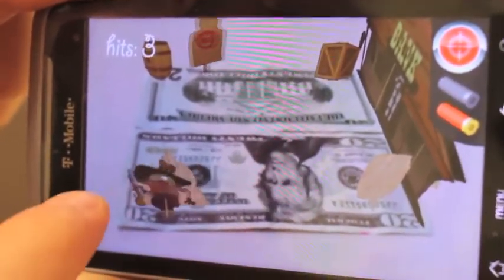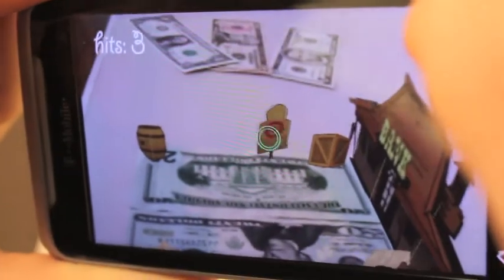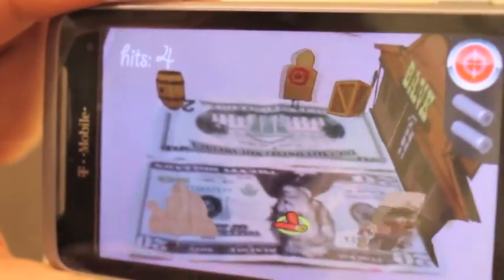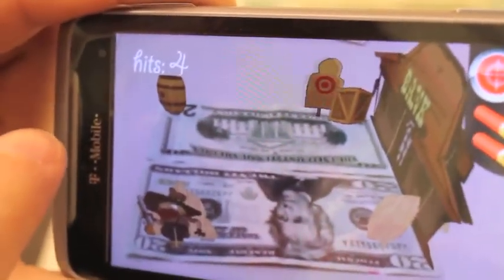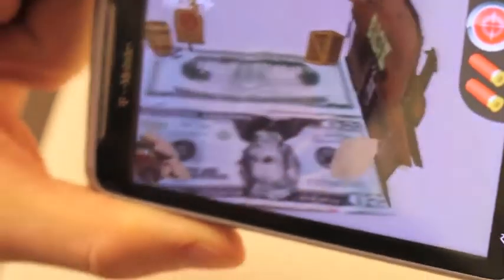By swiping I can move him back and forth, and by tapping this aim button I load my gun and I aim at my target. Press the button again to shoot the target, make a fancy sound, and I can slide back to reload my gun. We have a hit count in the top left corner and we also have some fantastic models.